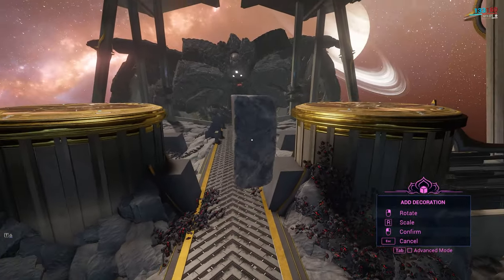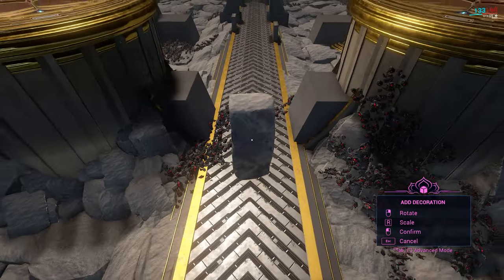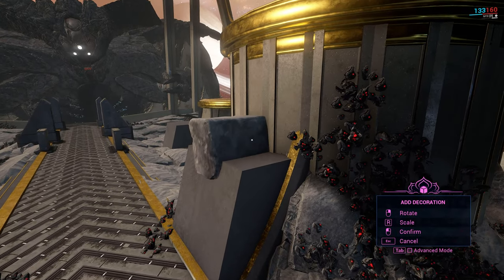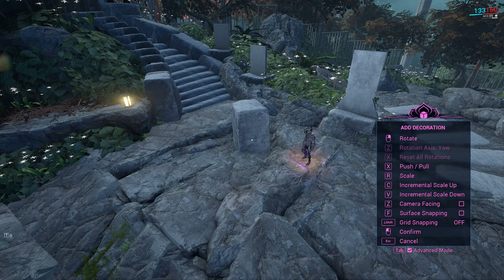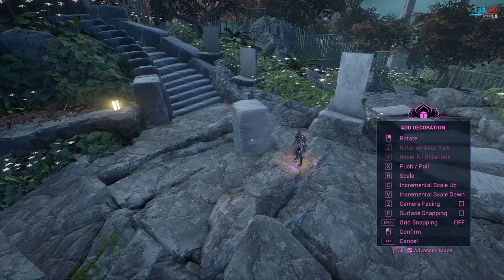When placing decorations in basic mode, everything will be surface-snapped, meaning the object will snap its orientation to match whatever surface you push it against. You're able to put decorations anywhere in your room except for specific areas called red zones, where placement is not allowed. There is no way to avoid red zones; you just need to take them into account when planning.